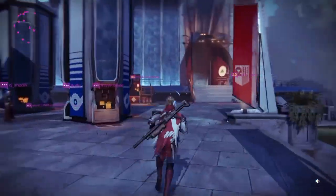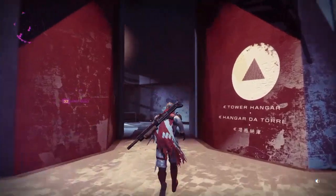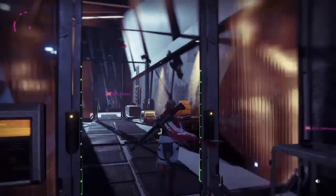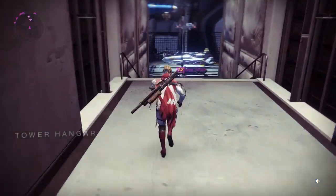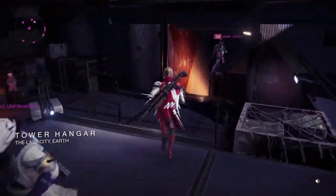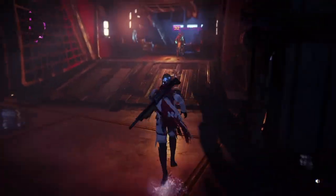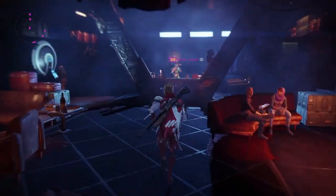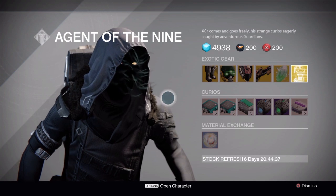Hey guys, Boltzilla Plays here bringing you another episode of 'Where in the Tower is Agent Nine.' It is the weekend of June 12th through the 14th, and he is hiding down in the bar this weekend. Go down through the tower hangar into the depths, back corner here, and see what he's got.